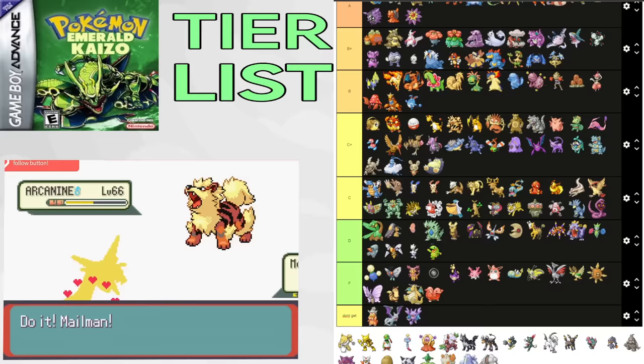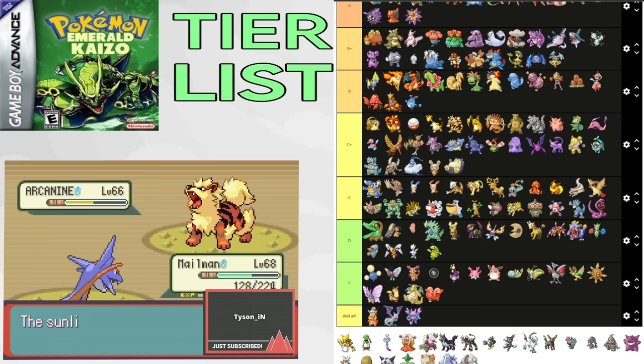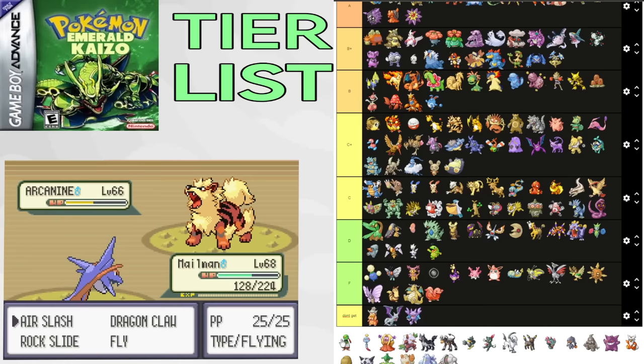Hypno is just an okay Psychic type — you get it late as well. It's okay for Flannery's split, but it does have boosted Special Attack in Emerald Kaizo, making it decent. C+. Alakazam is okay in Hideouts and for random trainers, it gets nice coverage. It evolves late and is okay for Maxie 2, but nothing crazy. It's also a Sync-mon. B tier.